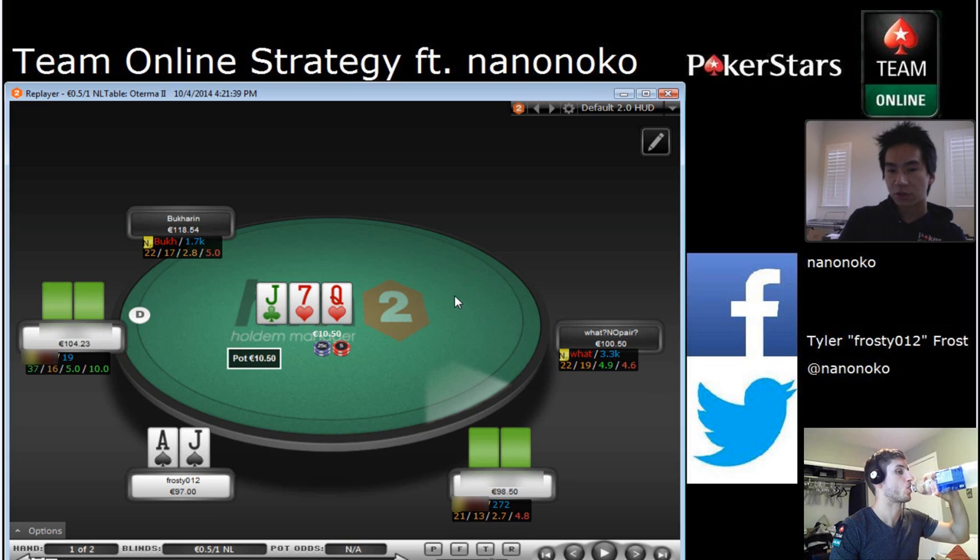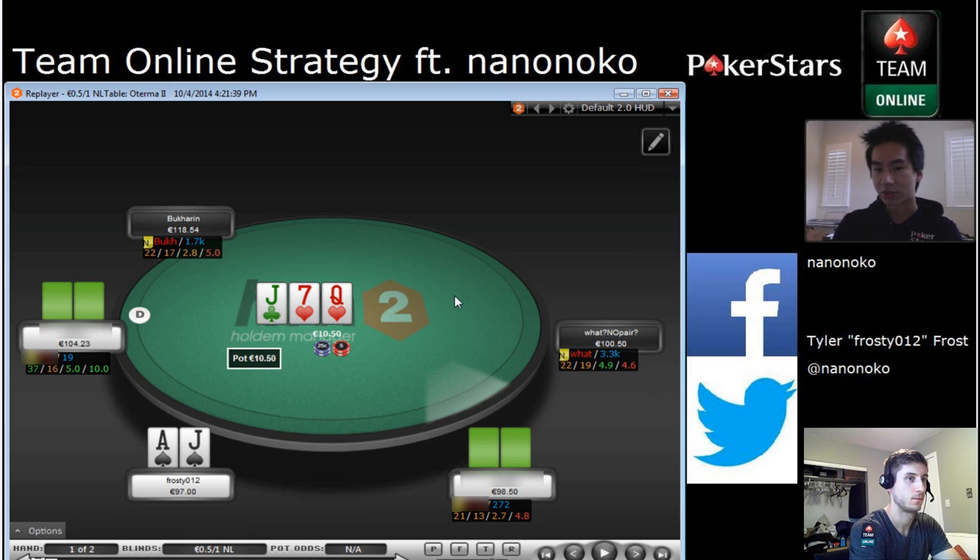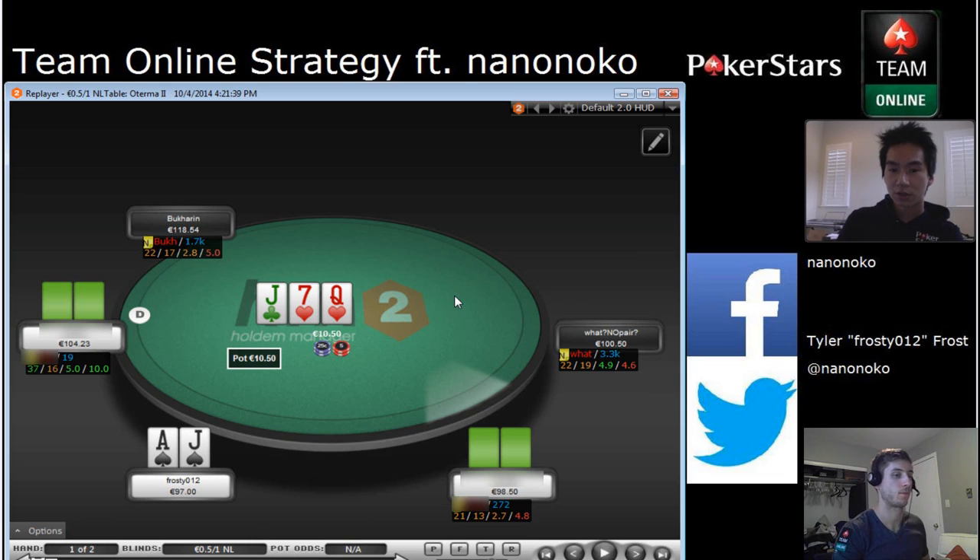This is a three-way flop, and when he checks, I actually think his range is pretty weak. A lot of times if he had like a Queen-X plus — King-Queen, Ace-Queen, or Kings — he's going to continuation bet this flop three ways. There's a flush draw out there, straight draws, and he's out of position. I think a lot of times he's just going to continuation bet this flop to charge some hands or find out where he's at. So I don't actually think the preflop raiser is that strong.